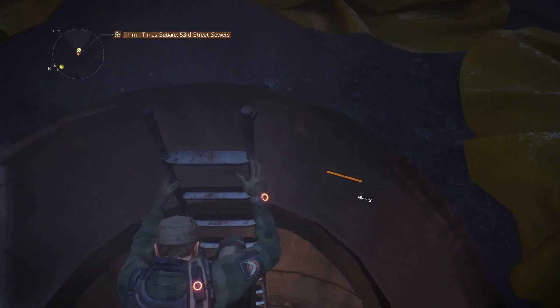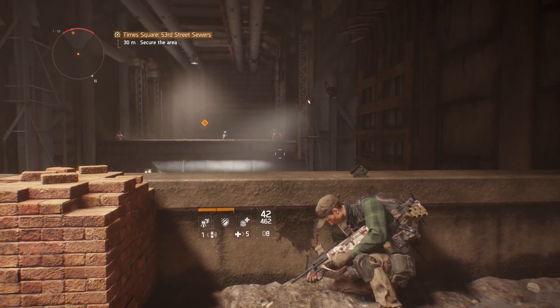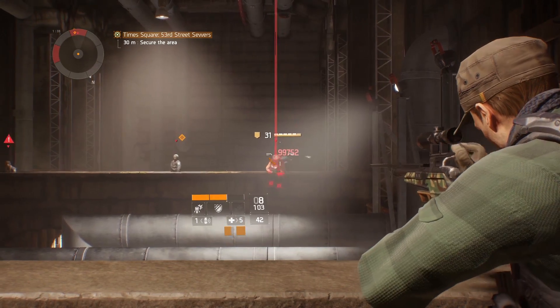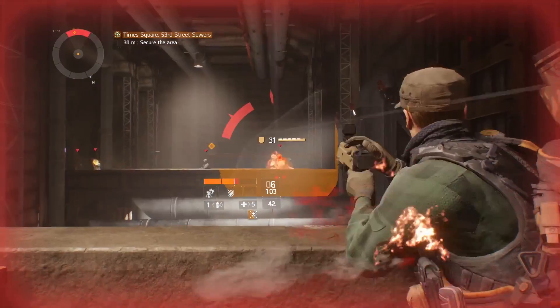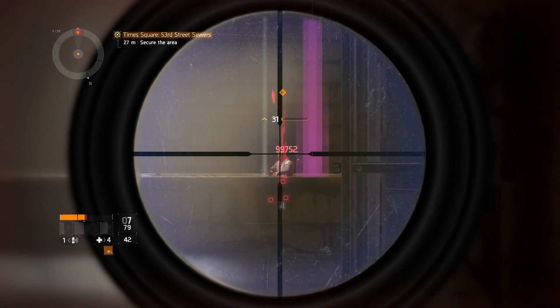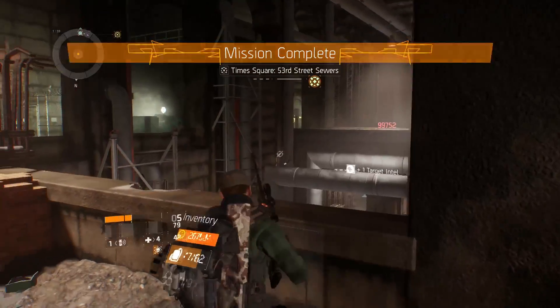The third part of each search-and-destroy mission will take you underground into a large vault. It's a space you've probably fought in a few times before, but the enemies here are going to be higher level. My recommendation is to go down a ladder underneath these enemies while keeping them from aggroing you, then come up behind them and hit them at close range.